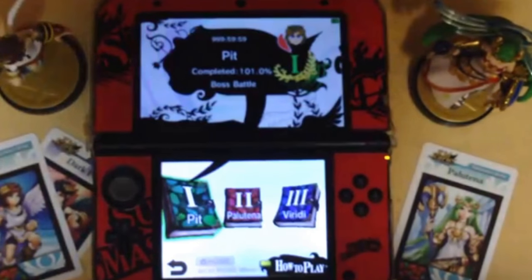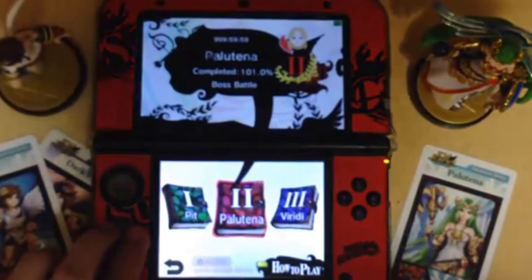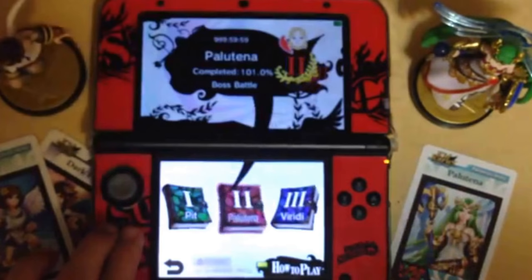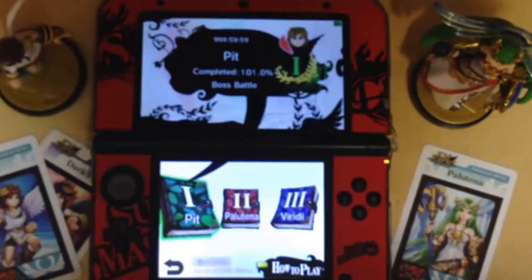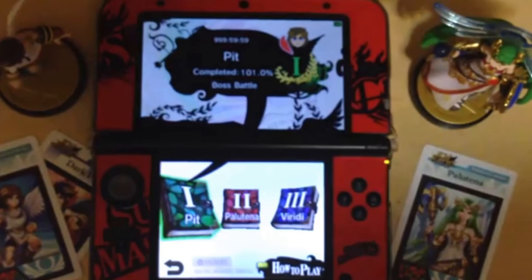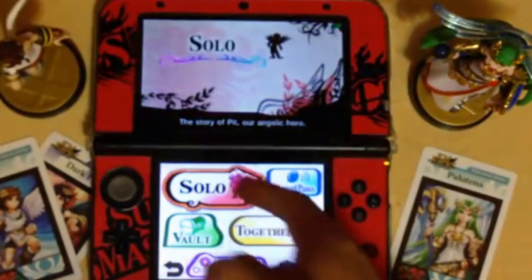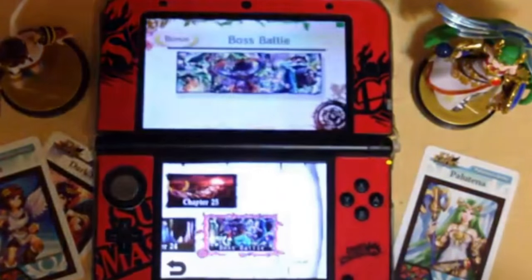First of all, we have three save files, all of them pretty much the same thing. You've got Palatina and Viridi, all of them completed at 101% - but it's actually more than 101%. We'll get into why that is. First thing I want to get into is story mode.